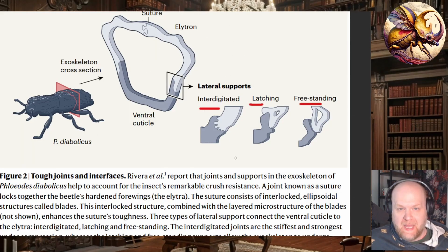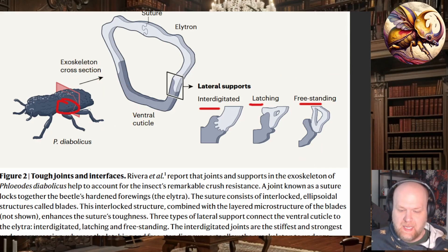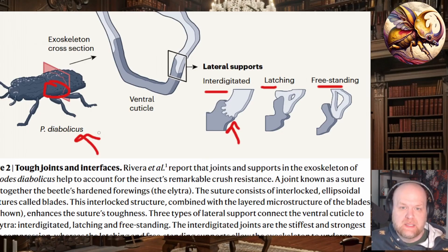There are three different kinds of binding mechanisms: interdigitated, latching, and freestanding, depending on where you look on the beetle's body. On the back end of the elytra, you have the freestanding latch mechanism, which allows the elytra to slide with quite a bit of friction — this allows some compression and dissipates force. On the front sides, there are interdigitated locks — a series of interlocking fingers between the elytra and the sides of the body — which completely resist compression. This area, which covers vital organs, either remains intact or crushes completely; there is no intermediate.